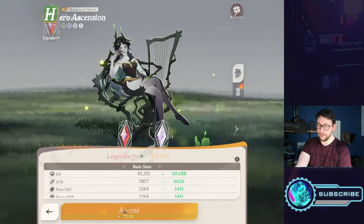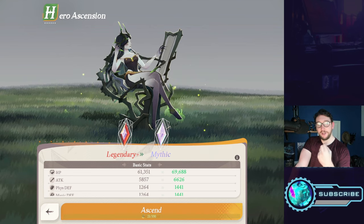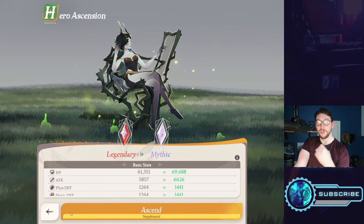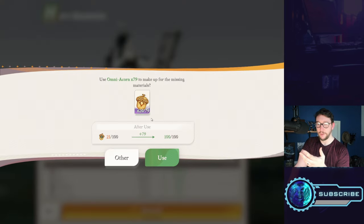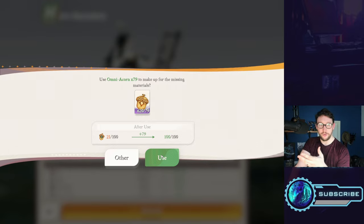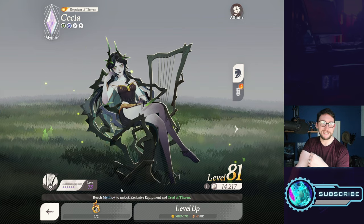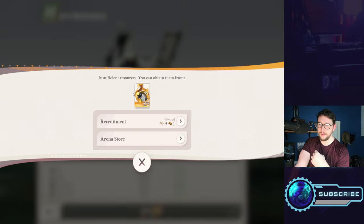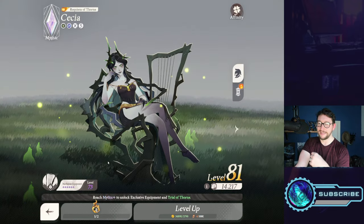The other way to power up heroes is ascension. Ascension can be done using soul fragments for that specific hero — duplicates go toward soul fragments which you then use to ascend. You also get acorns which cost a bit more but can also be used for ascension. I'm going to ascend Cessia to Mythic. Once she's Mythic, I'll need soul sigils — which you can get from recruitment — to push her to Mythic+.